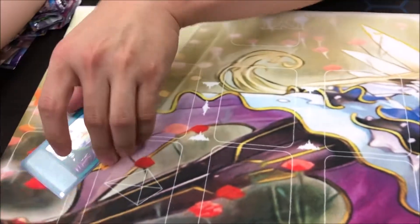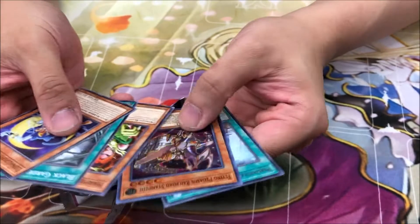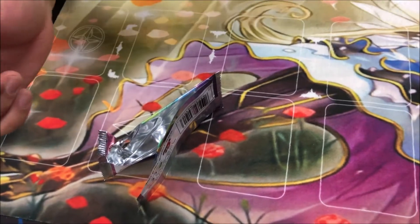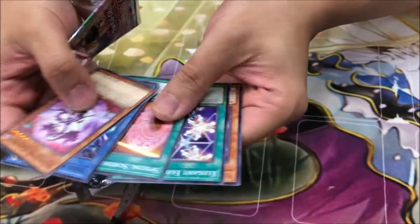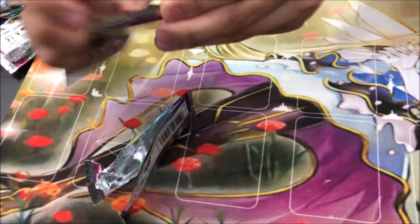We have a few more packs left — oh, you opened all your packs already. That tree card is pretty cool — is that the Pegasus one? Yeah, the level 4 one. So it's Ga Ga Magician. I'm just suffering — more commons. What's the most expensive card in the set?